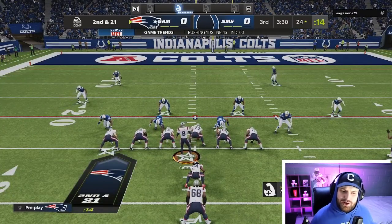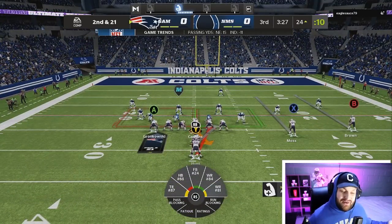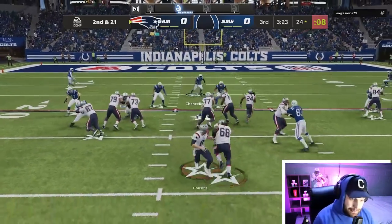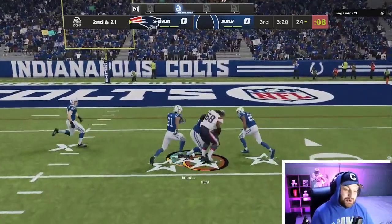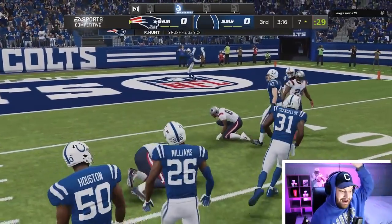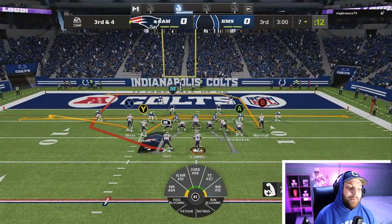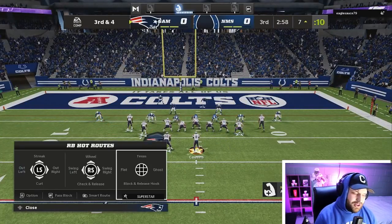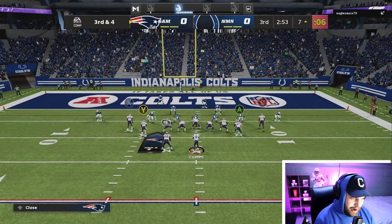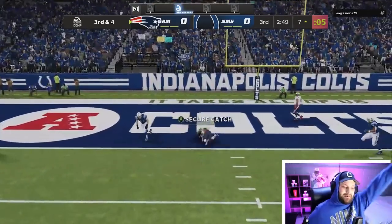We've done videos in Madden 21 where we glitched players like Vita Vea, Warren Sapp, and Vince Wilfork into playing fullback or running back, and those have been some of the hardest gameplays. But they actually added stamina — and Robert Hunt just had a big play breaking a tackle! We're going to try to get him on a wheel route pattern, which is very effective when you run it to the same side. Can we get him on the low pass? It looks like he's going to be wide open.